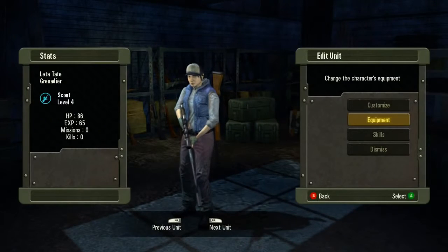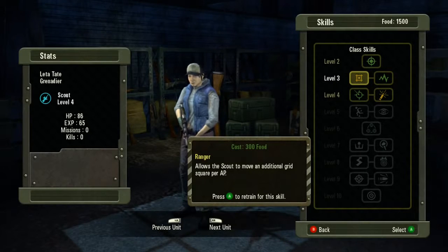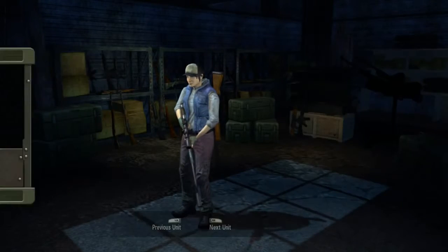They also have skills. As you level up, you'll have the opportunity to unlock a couple of skills per level. Each skill works differently in game, and you can choose to go back and relearn some of those other skills if you want to respec your particular players.